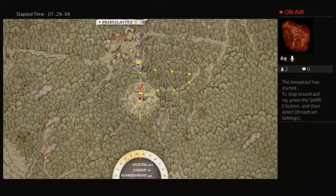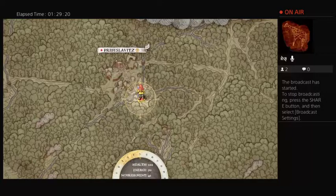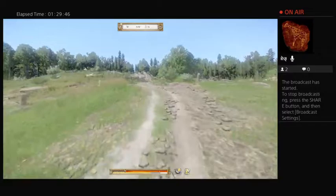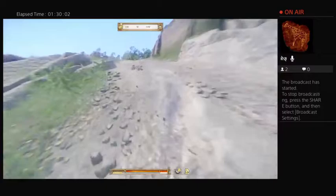For Pravislavitz, you have the reason of Sir Divish being motivated to resettle it because it used to be his place. Here we go — we're in Pravislavitz! It's cool that you get to see the difference right away as soon as you started building up this place. There's the church. There's a local villager now. Henry's hungry again but I'll do that in a second.